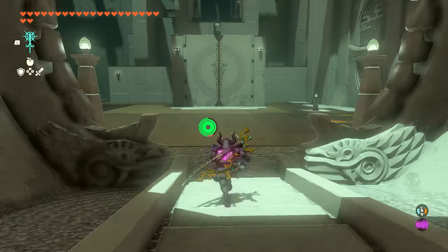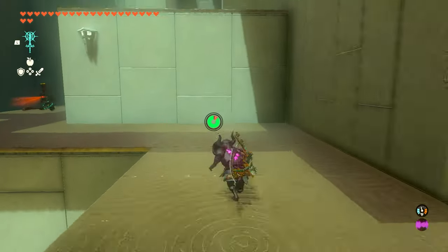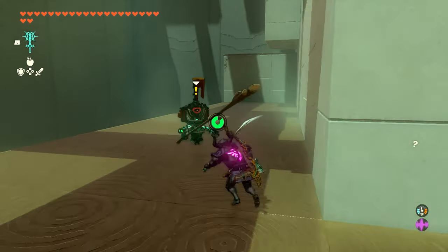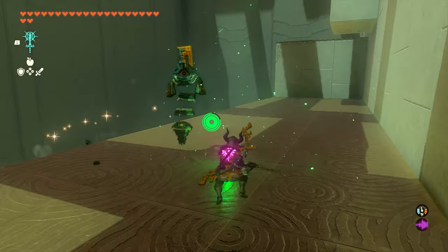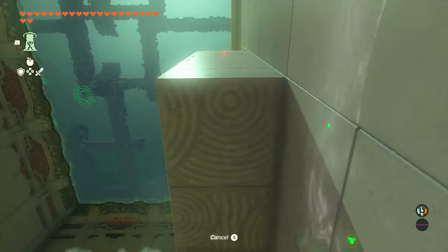All right, so as soon as you enter the shrine, the first thing we're going to do is work our way over here to the left side. We're going to have a construct that we need to take out — it shouldn't be too difficult. Go ahead and take out this guy, and once you do, we're going to run to the back corner and we're going to use Ascend to go up to the next level here.